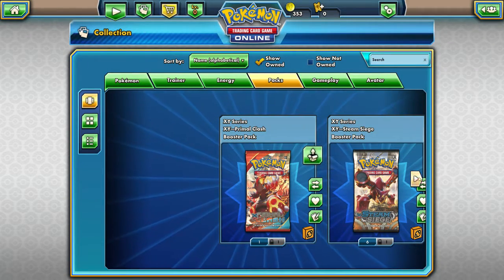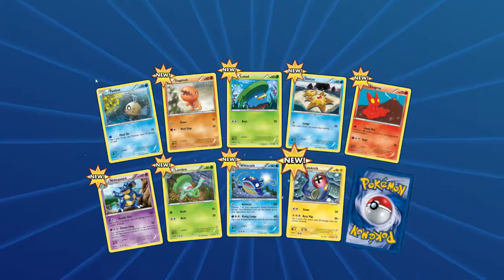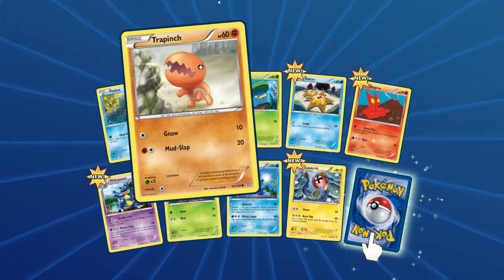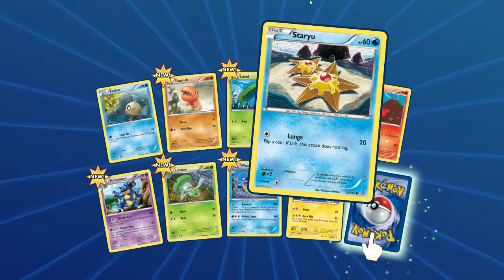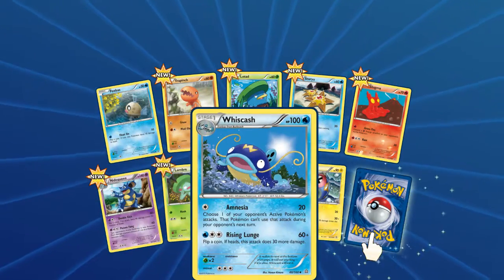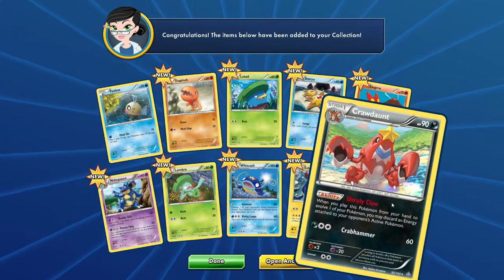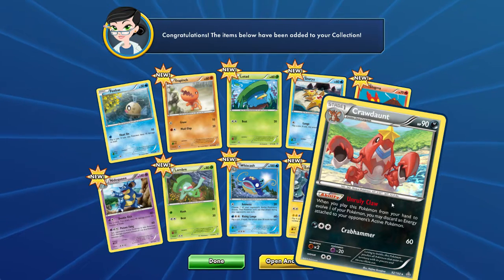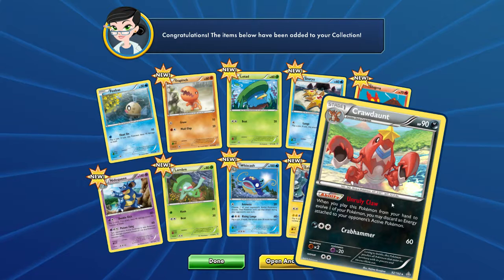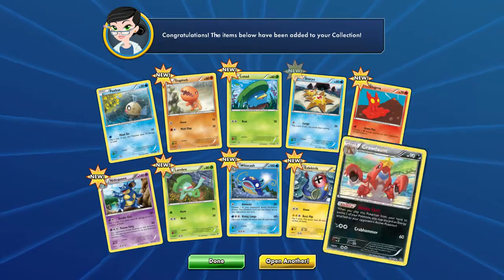Two packs of Primal Clash and seven Steam Sieges. Got a Feebas, Trapinch, Lotad, Staryu, Slugma, Nidoqueen, Lombre, Whiscash, Electric. And a rare is a Crawdaunt — 90 Darkness. Unruly Claw: when you play this Pokemon from your hand to evolve one of your Pokemon, you may discard an energy attached to your opponent's active Pokemon. And for Darkness and two colorless, Crab Hammer for 60. Very nice.